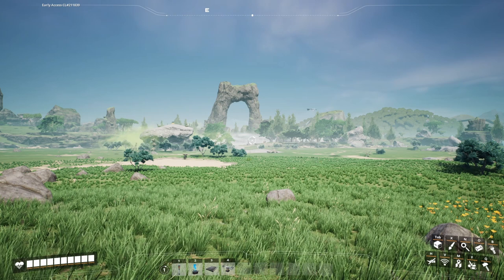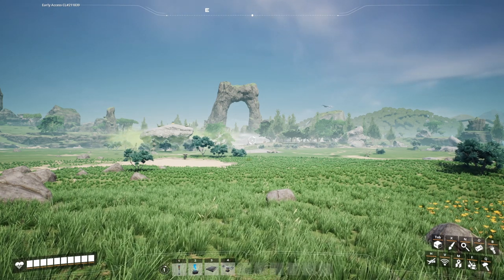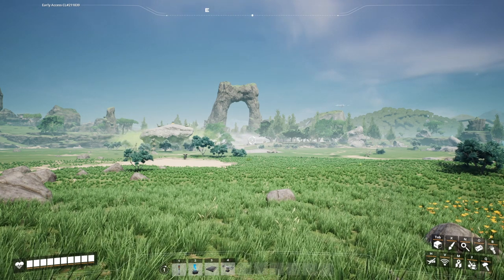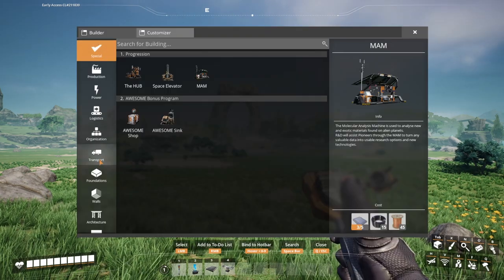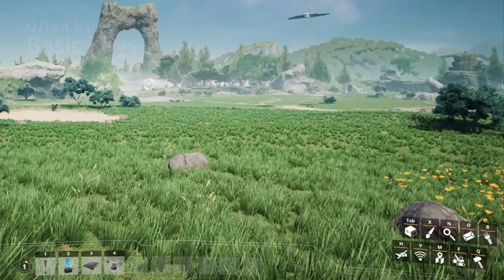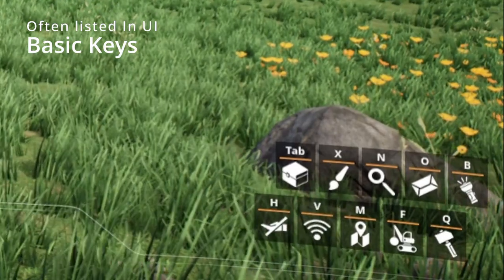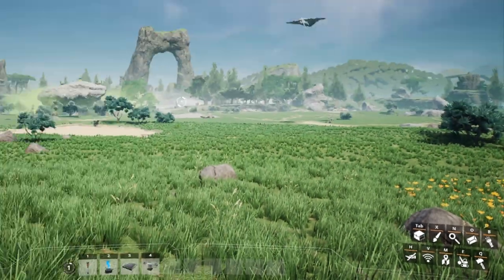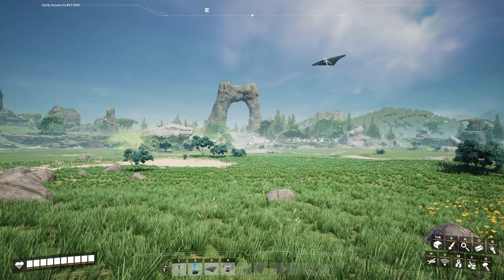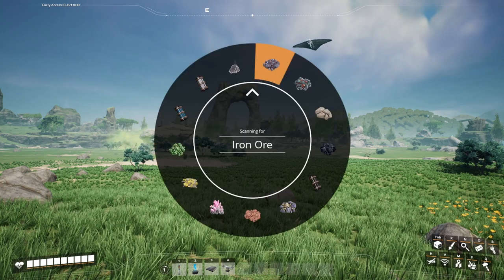The first thing I want to mention is we are going to start with some basics. I am using Pack Utility for a creative mod. In the bottom right-hand corner, we already have a list of various hotkeys available to us. We have the build menu, which is Q. You have the dismantle option, which is F. You have the map with M, and the scanner with V.